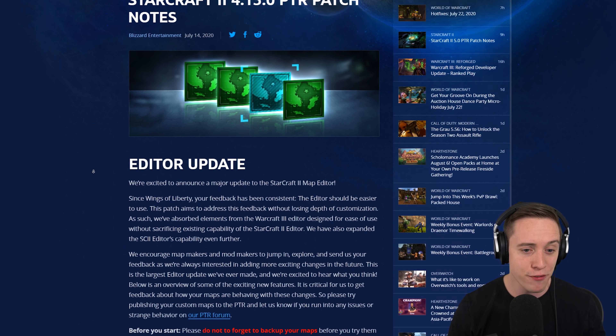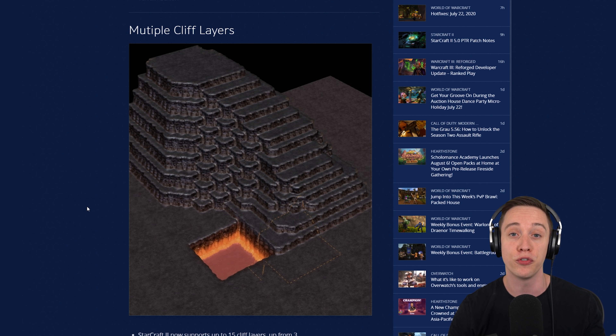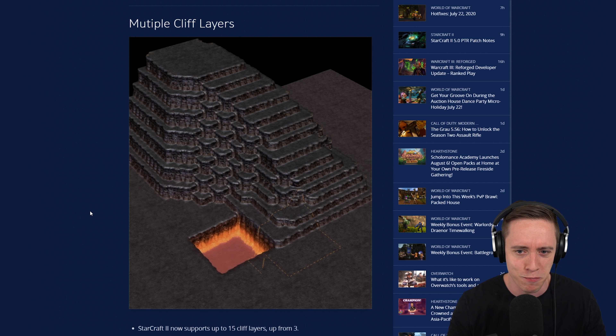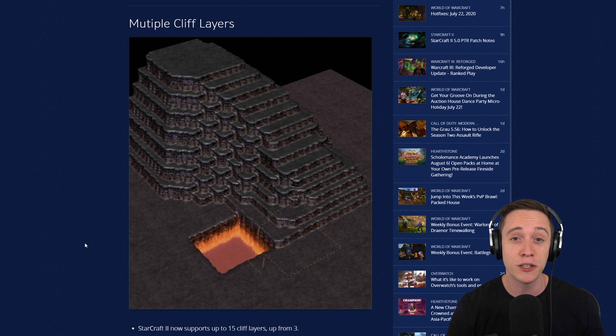One really cool change I want to highlight is Multiple Cliff Layers. As it is right now in StarCraft II, when you make a map it's limited to three layers only, which is the reason why oftentimes there's no high ground in the natural leading down towards the low ground towards the third base. When you're making a map, you're limited to three layers. One of the cool changes that people that aren't map makers like myself will easily understand — this is going to be up from 3 to 15, meaning you can make a lot of really cool maps. I wouldn't be surprised if this is going to be very significant when it comes to map design as well.